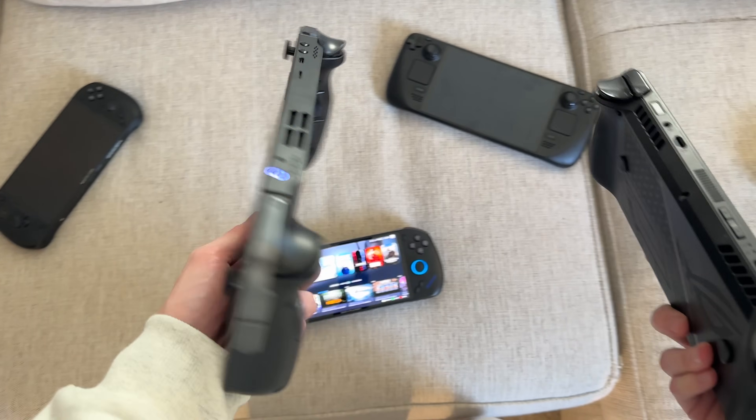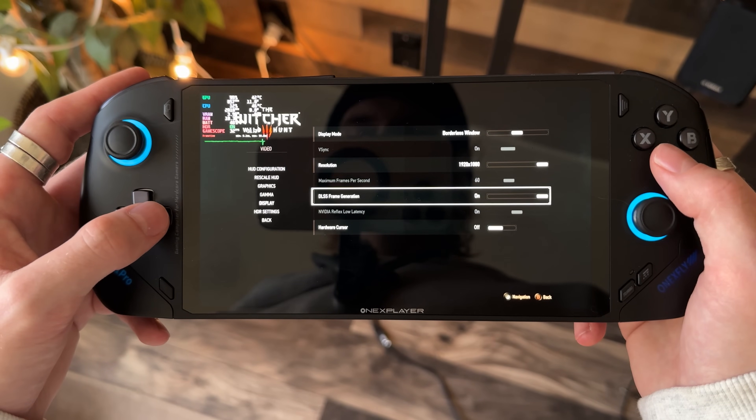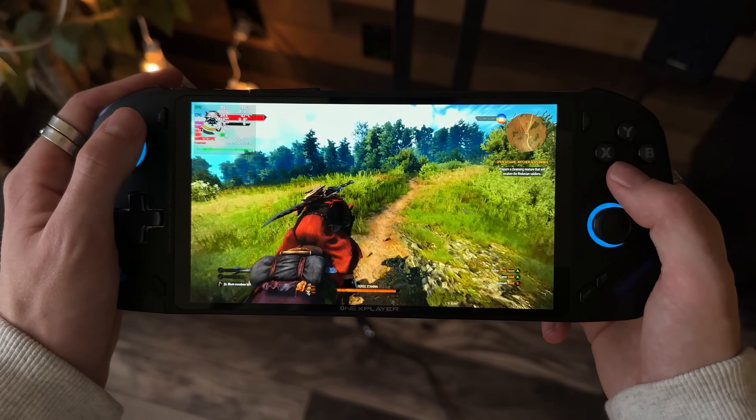If you have a ROG Ally X, Legion Go, or anything with Bazzite on it, take a look — this is Witcher 3 on Bazzite at high settings, 30 FPS. When I turn on frame gen, boom, we're at 50 frames per second. This mod is going to be available on Decky Loader soon.